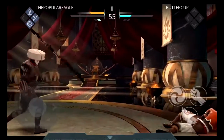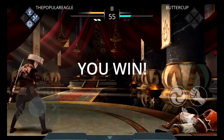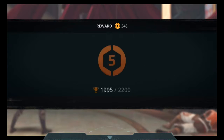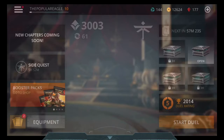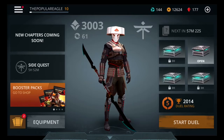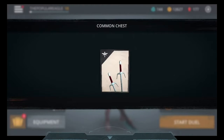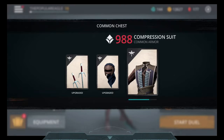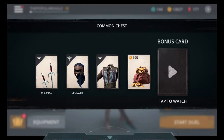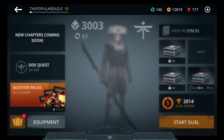Alright, so we won. Guys, if you are liking this video or this series, leave a comment down below if you'd like me to make some more, and I will definitely make some more because this is fun for me. So we got to 2014 duel rating. We're going to open this common chest — we're getting some steel side, composite mask, and compression suit. Really nothing that I use. We're going to start and unlock another one.